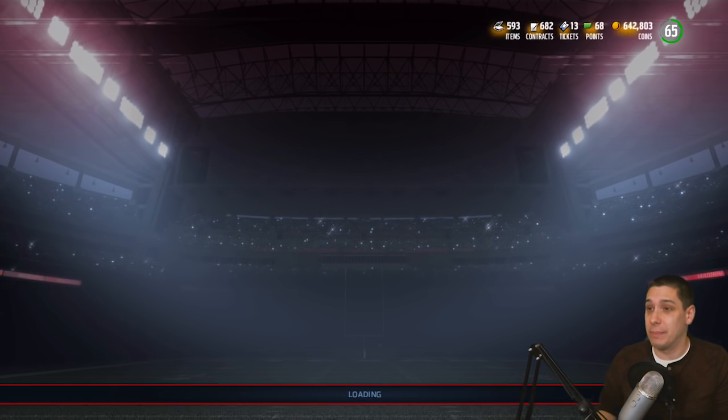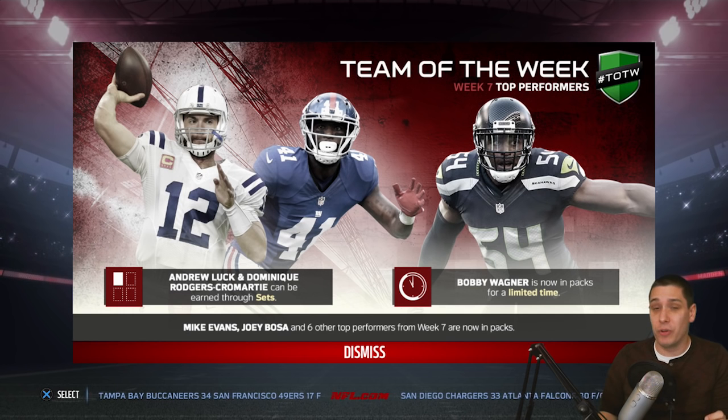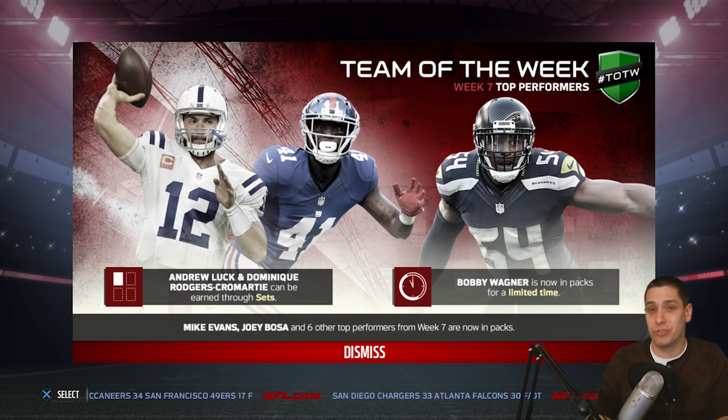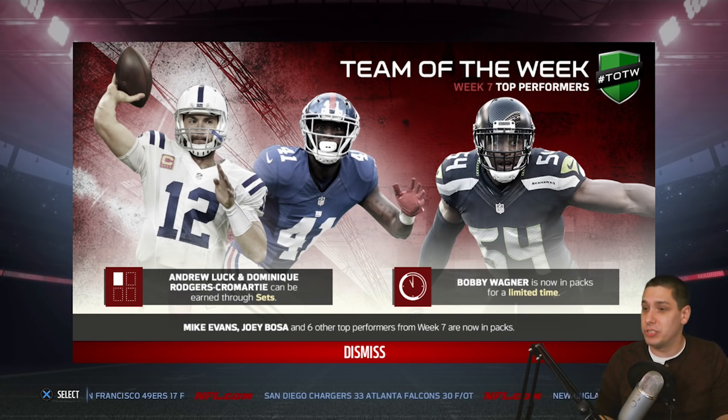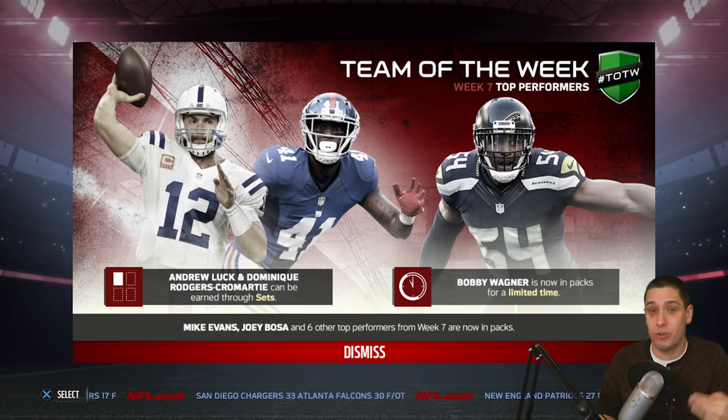We're definitely going to be looking to get the Bobby Wagner. We're going to try and pull packs for it today. We've also got some other really nice ones in here today as well. We've got Andrew Luck and Dominic Rodgers-Cromartie, which are your heroes for the week. So you're definitely going to be able to go in and try and get the cards to create those.